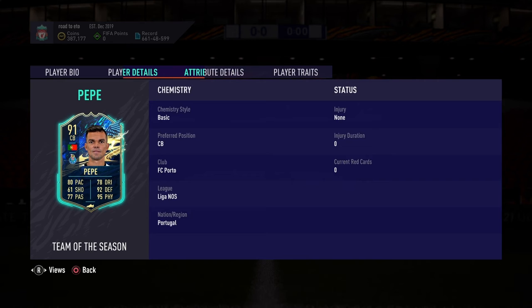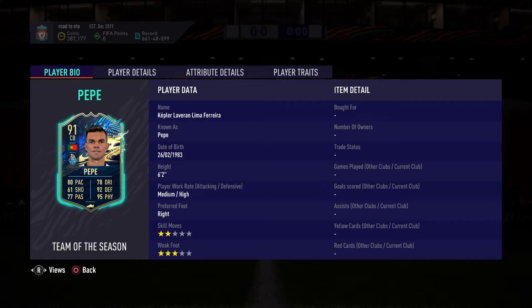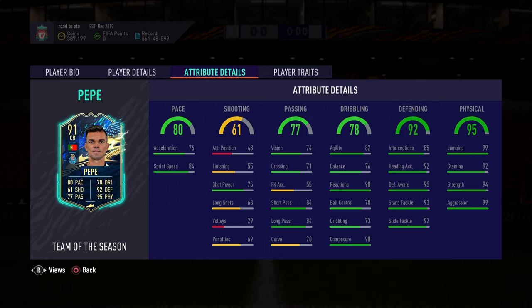There's also a bar for Nicolas Pepe. He doesn't look too bad — medium/high work rates, two-star weak foot with three-star skill moves, 6'2". He's got 76 acceleration and 84 sprint speed. His shooting stats aren't the best. For passing, he's 77 overall with 74 vision, 71 crossing, 84 short pass, and 84 long pass.